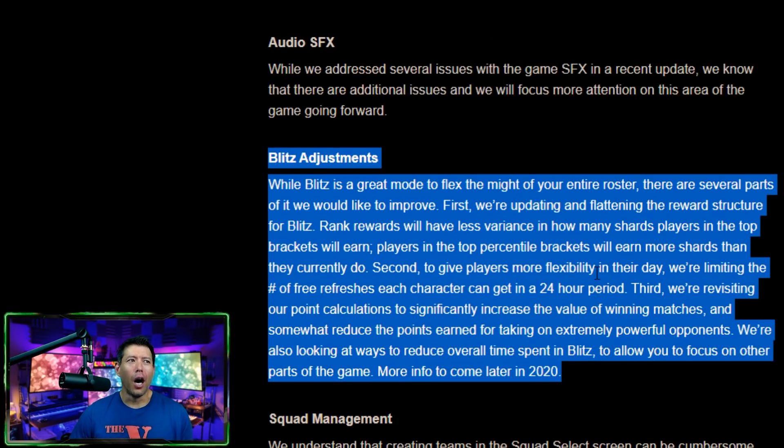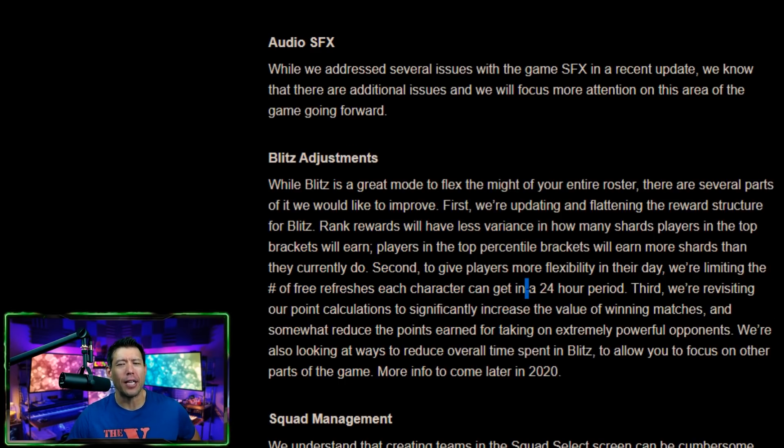Blitz — this is another big thing. Of all the stuff in the early roadmap for the beginning of 2020, the only thing not fully addressed was blitz changes. First, they're updating and flattening the reward structure for blitz. Rank rewards will have less variance in how many shards players in the top brackets earn, and players in the top percentile brackets will earn more shards than they currently do. I think that will help make it less grindy if you don't have to reach the top 2000 just to unlock a character.